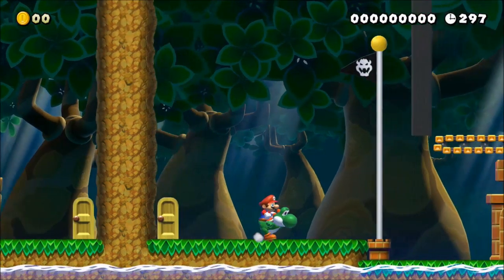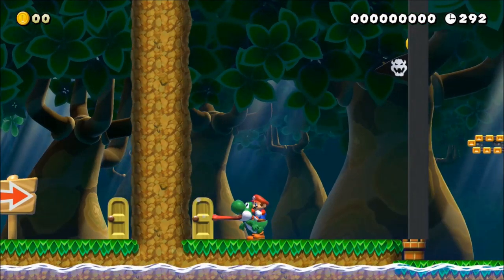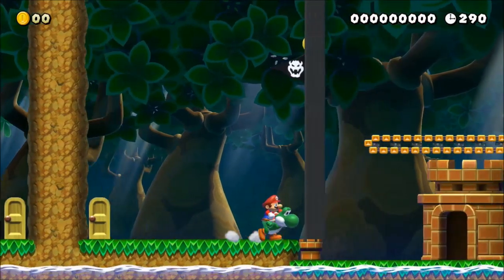Very similar to this is the Yoshi back tongue. It's performed by sticking Yoshi's tongue out, and then immediately pressing the opposite direction to start accelerating.